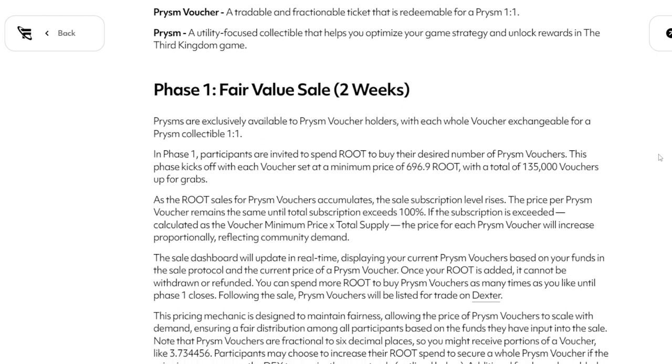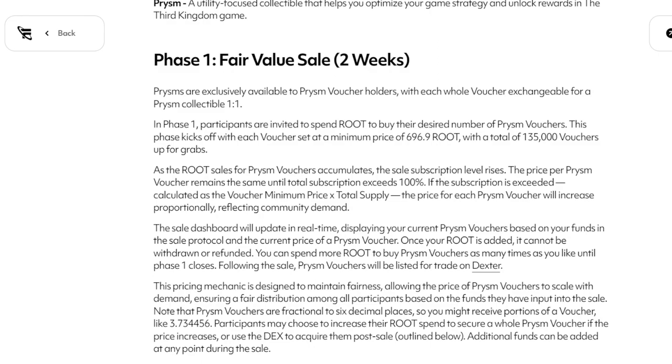Phase one is going to be two weeks for the fair value sale. Prisms are exclusively available to prism voucher holders, with each whole voucher exchangeable for a prism collectible one-to-one. Participants are invited to spend root to buy their desired number of prism vouchers. This phase kicks off with each voucher set at a minimum price of 696.9 root, with a total of 135,000 vouchers up for grabs. Currently, this mint looks like it's about $70–$75 depending on the way the root price goes, if it stays at that minimum price — it could go up with demand. The price per prism voucher remains the same until total subscription exceeds 100%. If exceeded, the price for each prism voucher will increase proportionally, reflecting community demand.